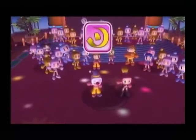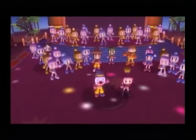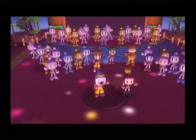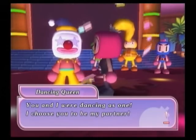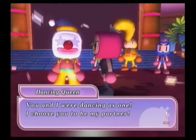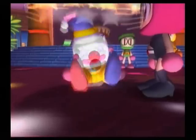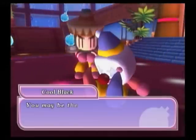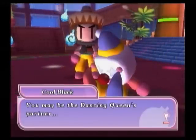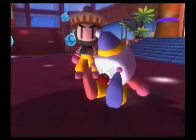If you look at the left back there at that purple dude in sunglasses — we'll find out who that is soon enough. I just now noticed that dude was in the crowd, kind of creepy just creeping there. The dancing queen says we were dancing as one and chooses us as her partner even though the dance is over. She kisses our clown makeup onto her face.